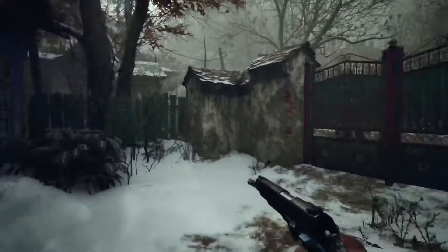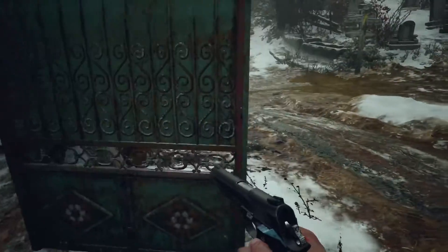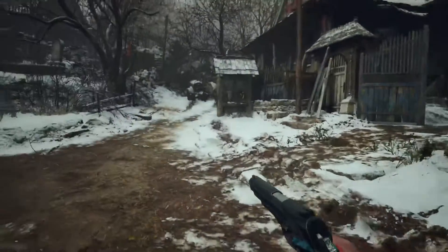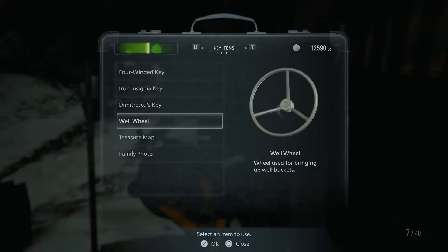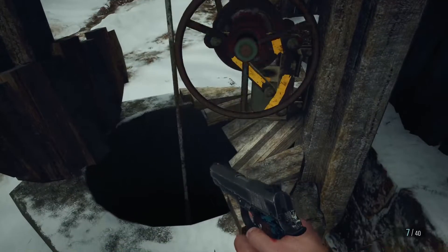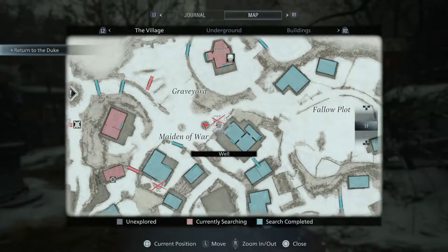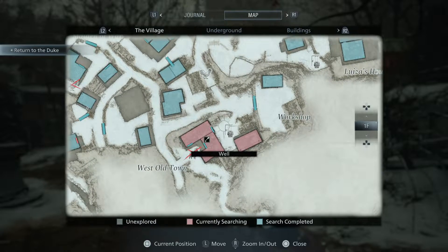We came from here. There's no point going by that way, but there's a well here — I definitely want to try to turn this. Please be good. Shotgun ammo, wooden animal head — these are just things to sell. I definitely need to go back there to the well.